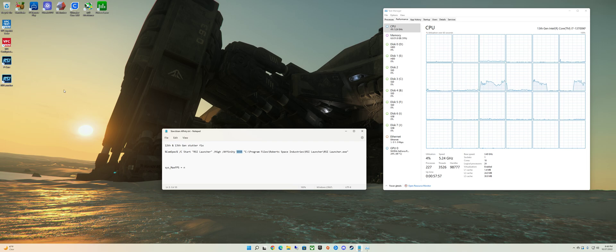Just so you know your CPU layout: that's your first logical core, then it goes hyper-threaded, logical, hyper-threaded — alternating through all eight P-cores. The last eight cores are all E-cores. If you have a 1200K it'll be the last four cores; if you have the 1300K it'll be the last 16 cores. But it doesn't matter because the 555 hex code will only enable your eight logical cores for Star Citizen.